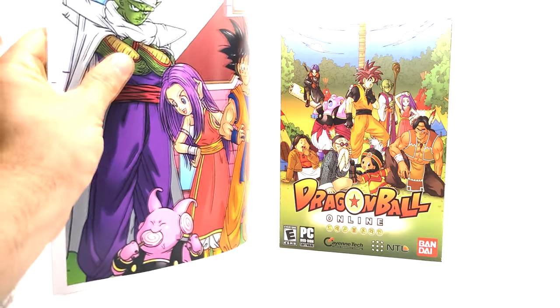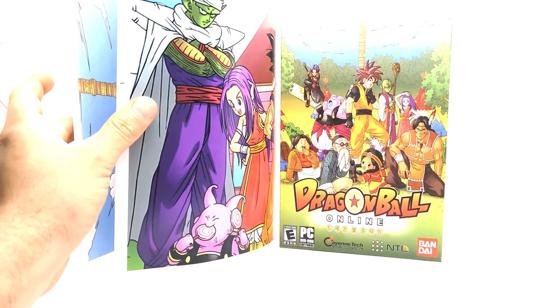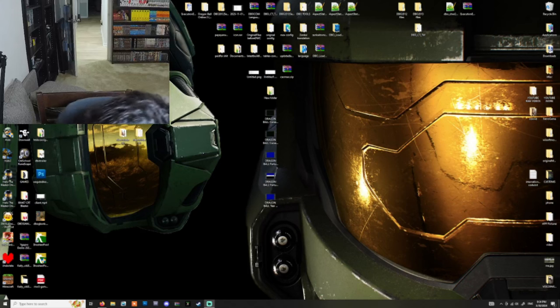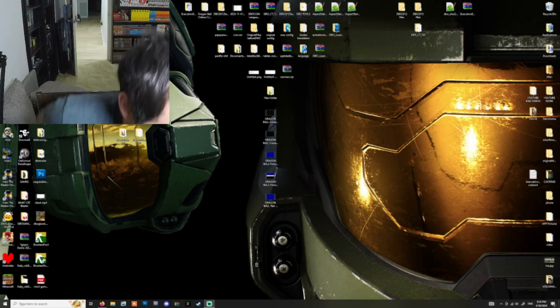That pretty much sums up the physical release side of things. Now I'm going to show you what the contents of the disc are. I was not able to fully copy the client to the disc — it was too many gigs — so I have a basic old Windows setup installer that installs the game on your PC for you. Thought that'd be a little nostalgic for you guys.